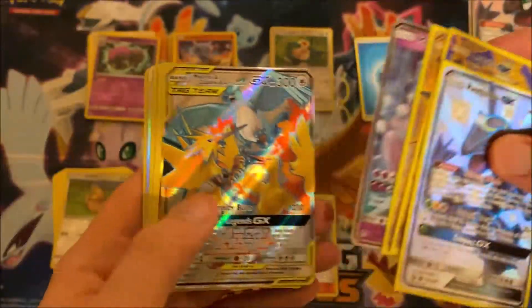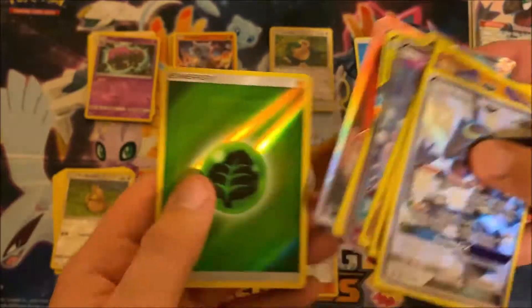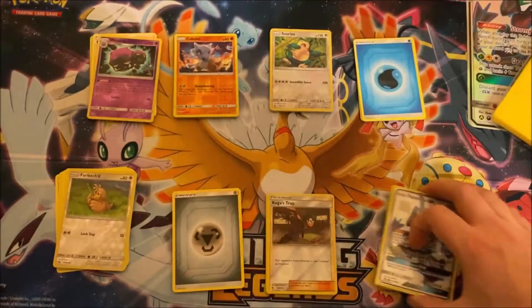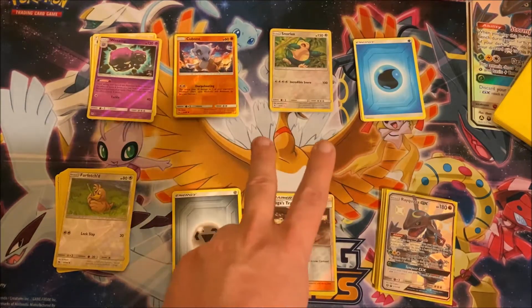Awesome cards here — some holo energies, an awesome full art trainer card of Giovanni, and yeah, this is a really cool box. I thought we did pretty good! Let me know what you guys thought of this opening down in the comments below. If you enjoyed this video, make sure you hit that like button and subscribe for more. Stay tuned for some more Yu-Gi-Oh and Pokemon openings and news, and I'll catch you guys next time — peace out and have a good one!